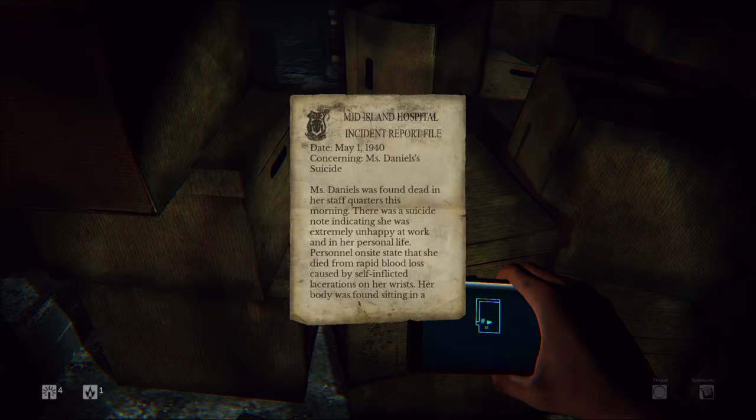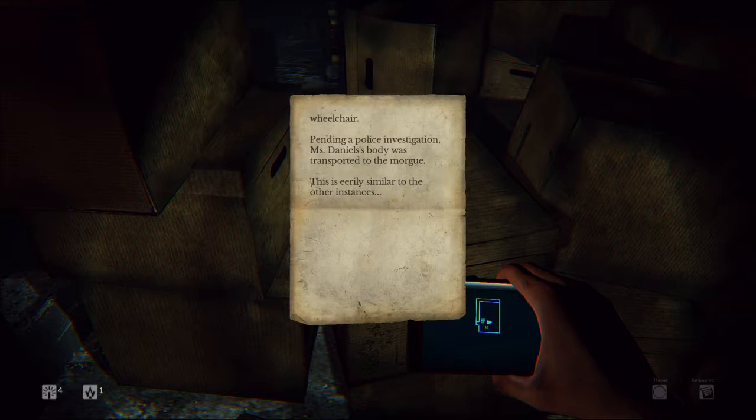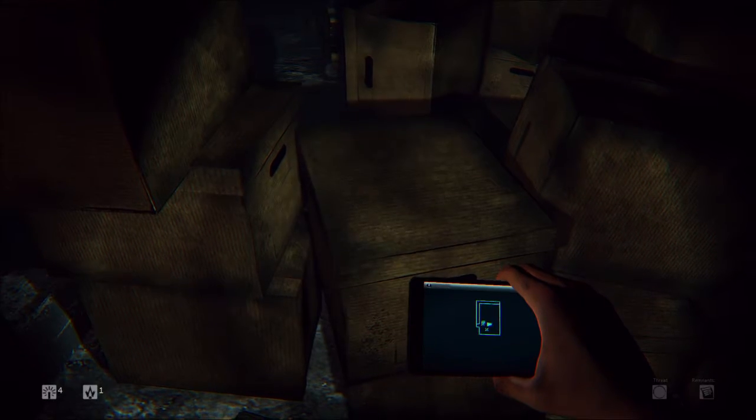Mid Island Hospital incident report, file date May 1st, 1940, concerning Mrs. Daniels' suicide. Miss Daniels was found dead in her staff quarters this morning. There was a suicide note indicating she was extremely unhappy at work and in her personal life. Personnel on site state she died from rapid blood loss caused by self-inflicted lacerations on her wrist. Her body was found sitting in a wheelchair. Pending a police investigation, Miss Daniels' body was transported to the morgue. This is really similar to the other instances of suicides or people sitting in chairs.